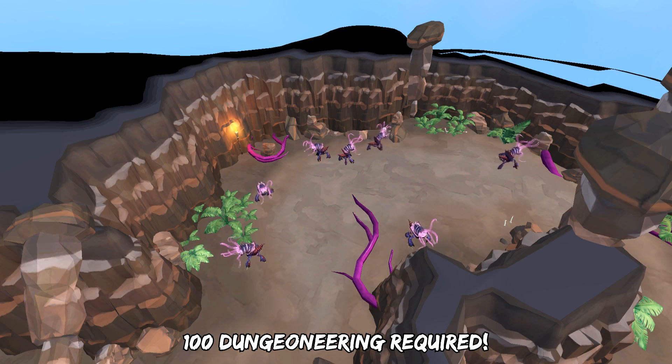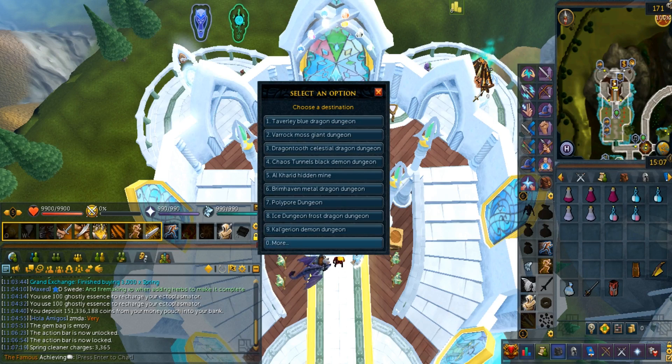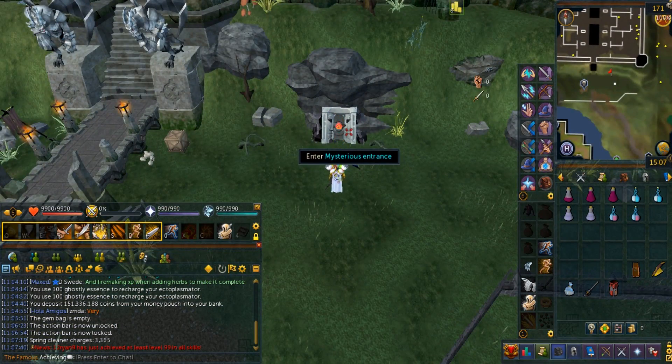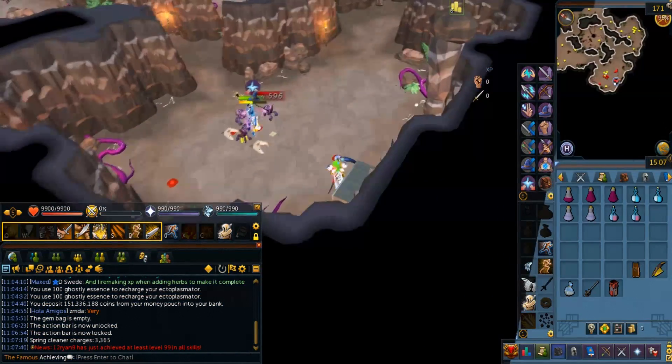In terms of levels, I am using a high level setup. It is located just right outside the Slayer Tower. You can get there directly by using the Dungeoneering cape. Mask of the Abyss can teleport you there as well. Luckily there are two spots for Abyssal Demons, which are Southeast and Southwest.